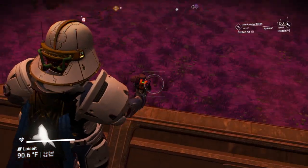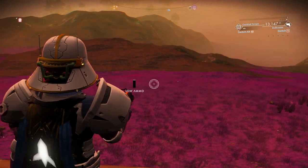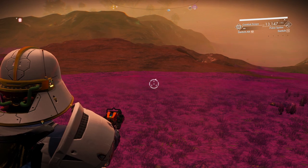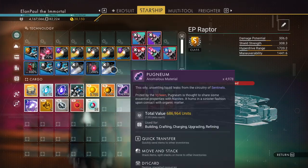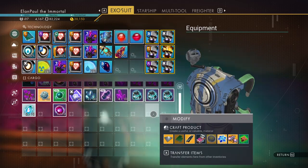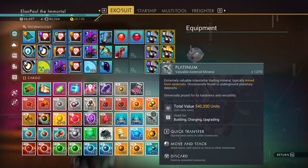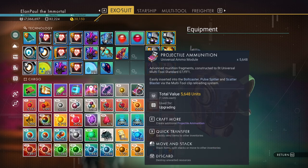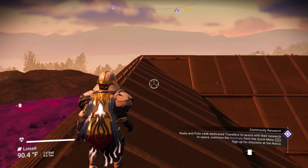We're gonna try to do some nanite farming today and I'm using my weapon of choice — my pulse spitter rather than my bolt caster. Before I get started, let me just make sure I have enough ammunition to last the run, because 13,000 ammunition — you think to yourself, 'Ah, you got plenty.' Nah, that's not true.